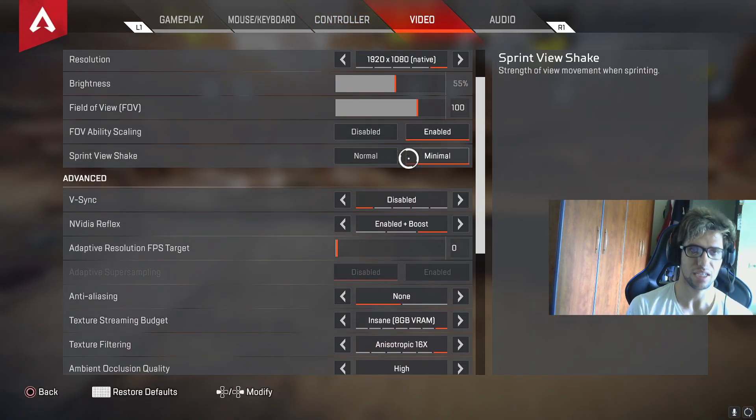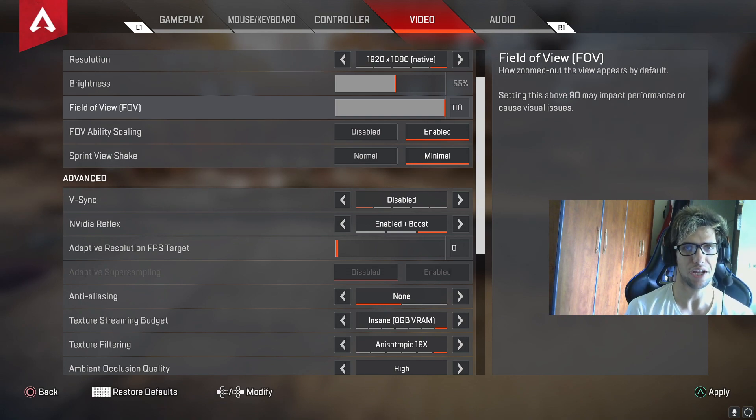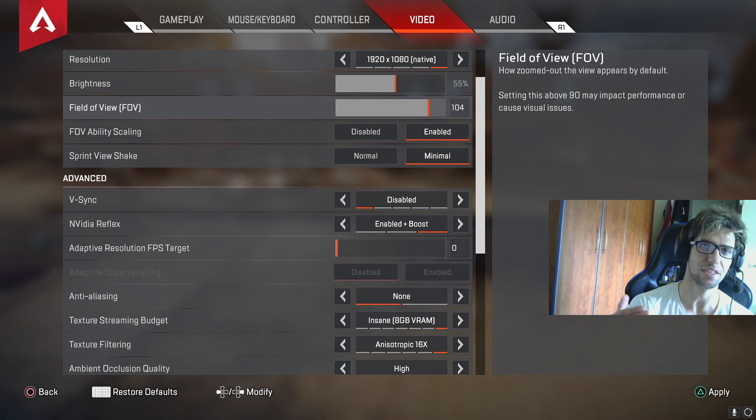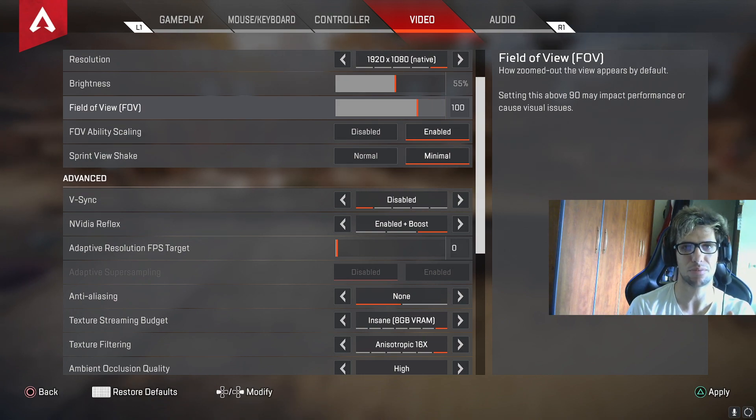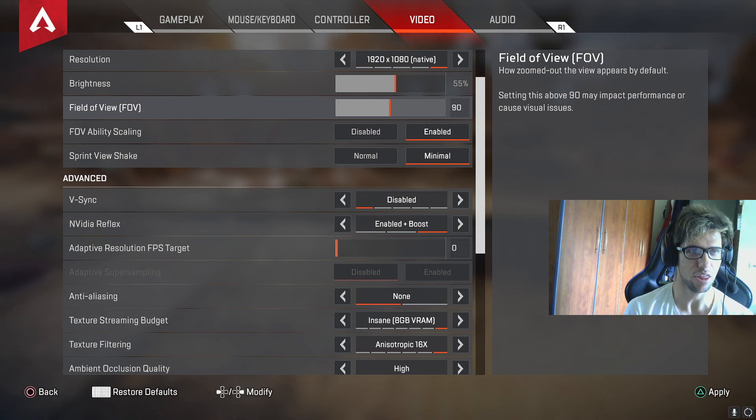Let me talk about specific FOV values and how much aim assist each one gives. At 100 or 110 FOV you're going to have around 70 percent aim assist from the controller, so you lose about 30 percent compared to lower FOV. At 104 FOV you'll have around 78 to 80 percent aim assist, which is about 10 percent better than 110. At 100 FOV you get around 90 percent aim assist — that's 20 percent better than 110. Going to 90 FOV gives you close to 99 to 100 percent aim assist — the full advantage.